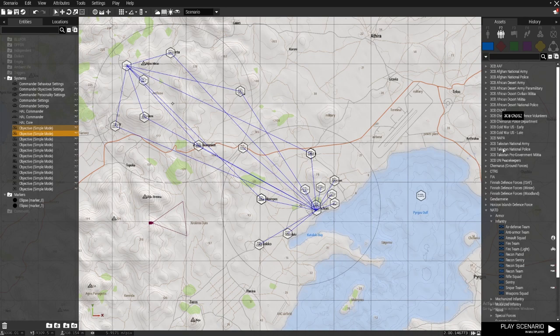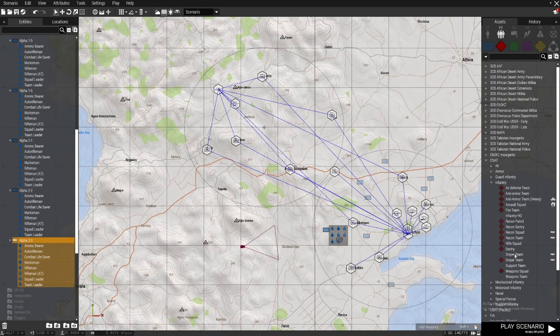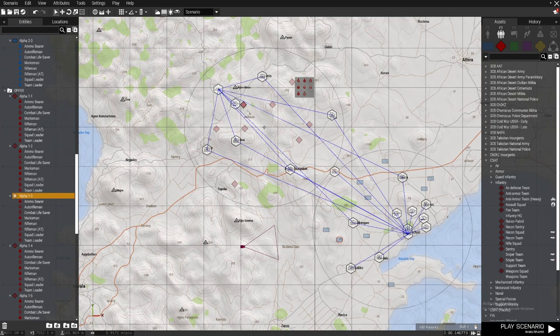Now we have it set up. We just need to spawn the units — this side is blue for, so I'm going to spawn some NATO units here, rifle squad, a few of those. The other side gets rifle squads too.